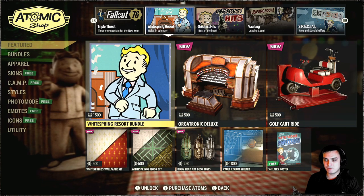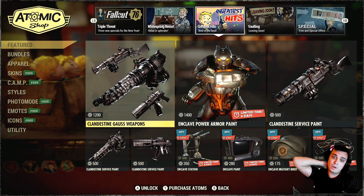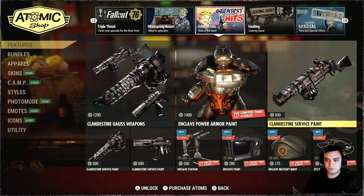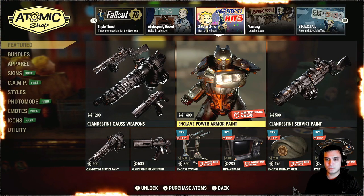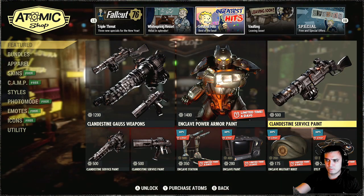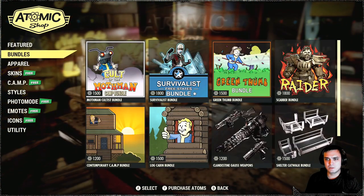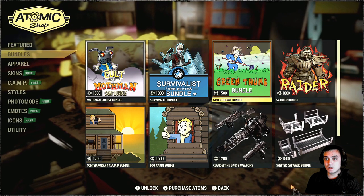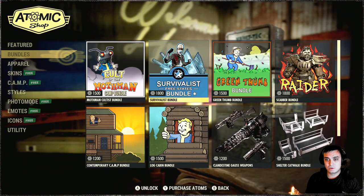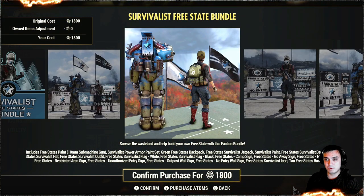White Springs Resort - we covered this last week. Greatest hits: we got the Gauss weapons skins, including the bundle, with no discount - and the actual skins separately also with no discount, which sucks. If they were at least able to put some sort of discount on a separate item and then minus the calculations from the bundle, we'd buy the separate item. The Survivalist bundle is back - I have a review for it, it's actually pretty dope. I really like this outfit as well. I've been rolling with it a couple of times.